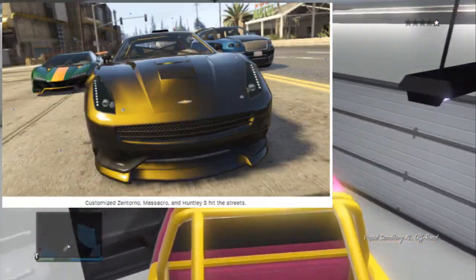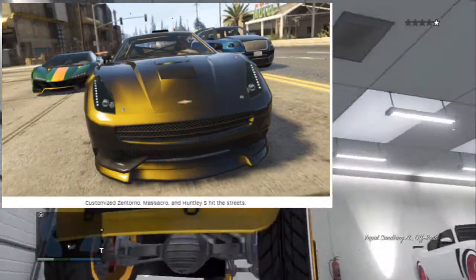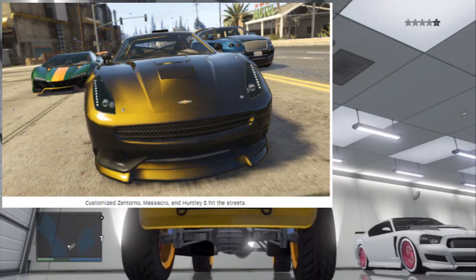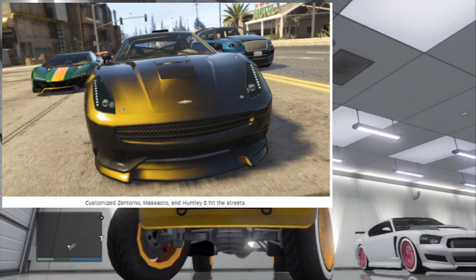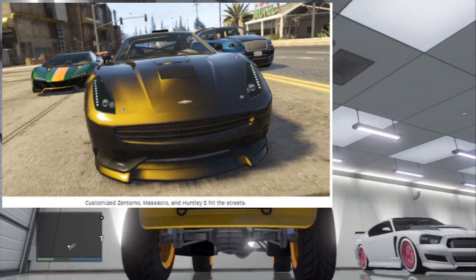The first thing we're getting in this DLC is the Zentorno, which looks amazing. I love the back of this car — I have all three cars on the screen right now. The front looks super clean. It's a Pegasus car so it's gonna be a lot of money, but I just fell in love with it.